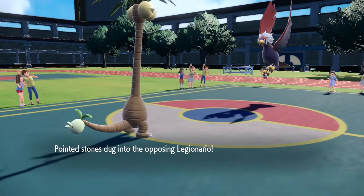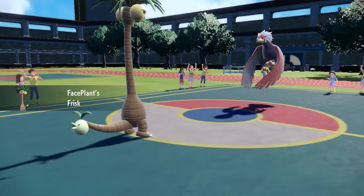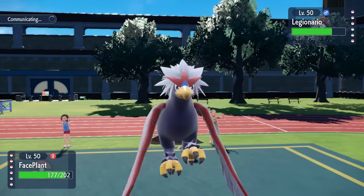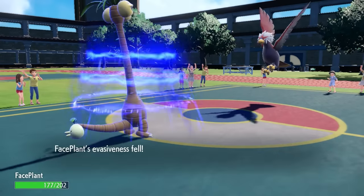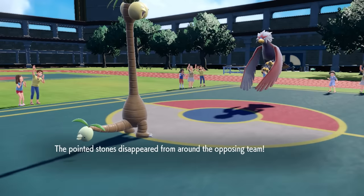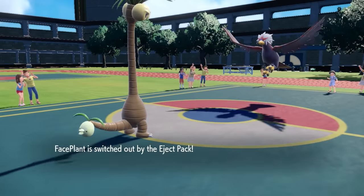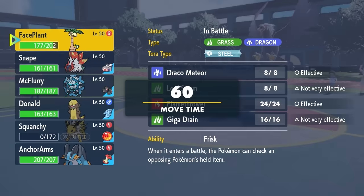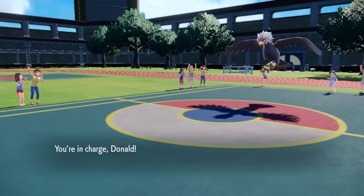With an empty battlefield, I decide to go into the Long Neck. They bring back in the bird, and I get Frisk off to reveal a Charty Berry — that's a rock-resistant berry. We sniff them out. It turns out they end up going for the Defog, which gets rid of Stealth Rock, but it also activates my Eject Pack — that switches me out whenever a stat is lowered — so since my evasiveness went down, I now have to switch out, which is kind of ridiculous.